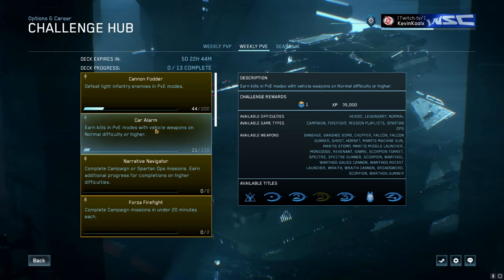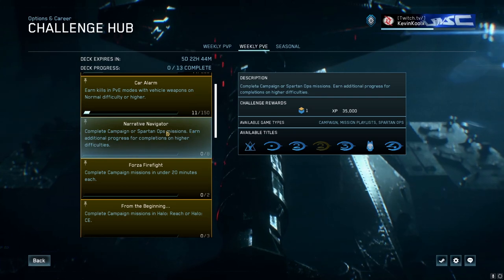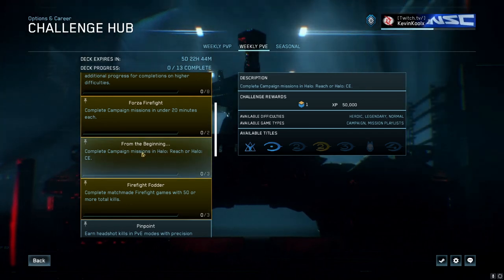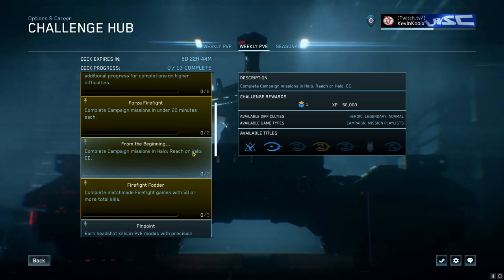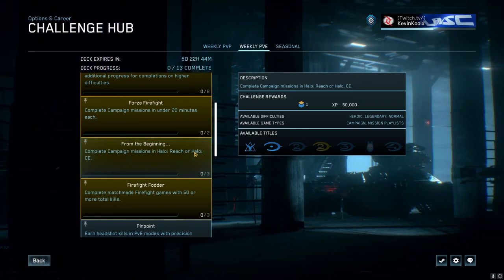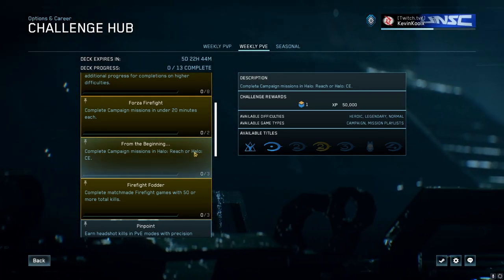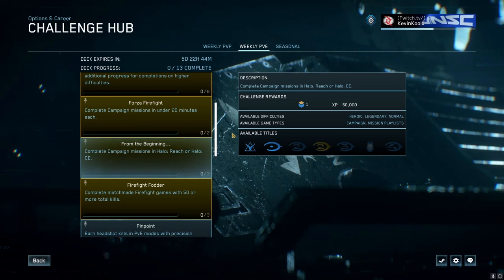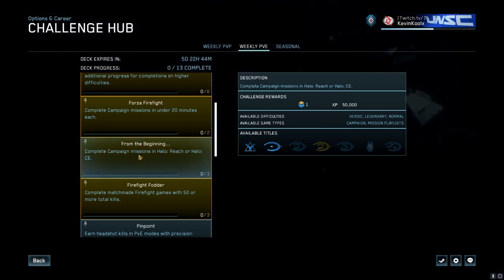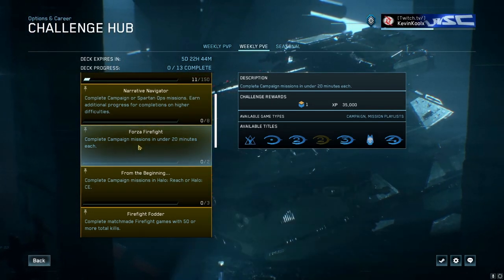You can also team that up with Car Alarm — destroy vehicles at Normal difficulty or higher — and Narrative Navigator — complete campaign or Spartan Ops missions with additional progress for higher difficulty completions. And From the Beginning — complete campaign missions in Reach or Halo CE. Completing all these together, you want to do a Reach or CE mission with a strong vehicle focus so you can double up on infantry kills, higher-difficulty enemies for Story Score, and mission completions. Finishing within 20 minutes gives you more XP and seasonal points.